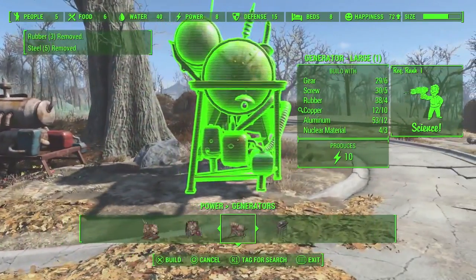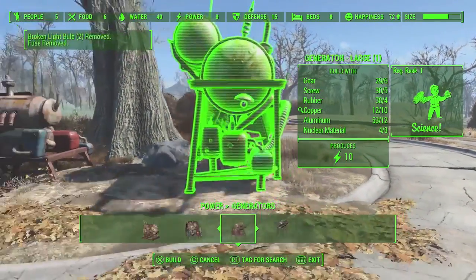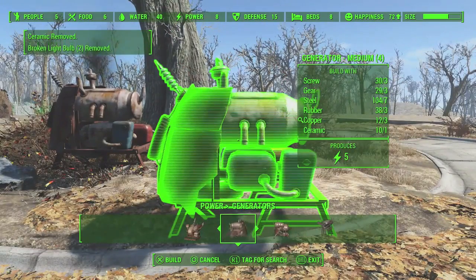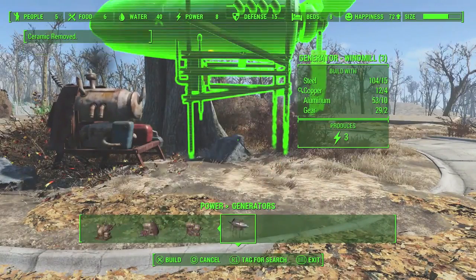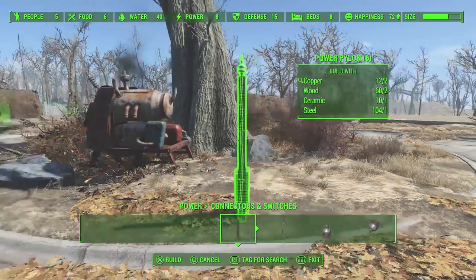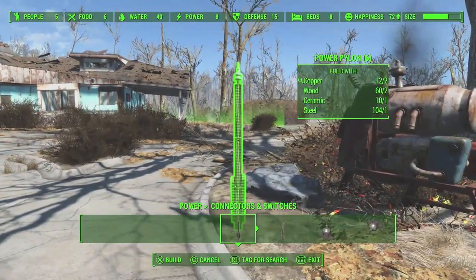I still haven't fully figured out how everything works, but at least you'll be able to turn on one light. The hardest part in building these generators is that you need different materials like screws, gears, copper, aluminum, rubber, and a bunch of other stuff — it's a lot of things that you need.